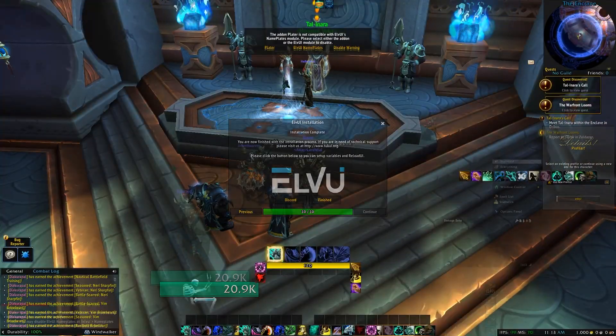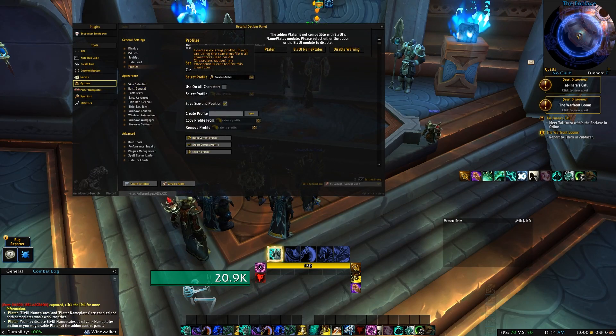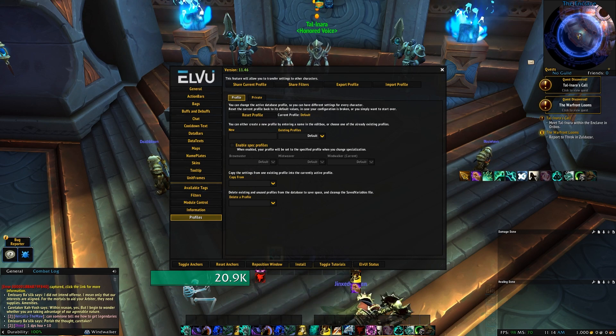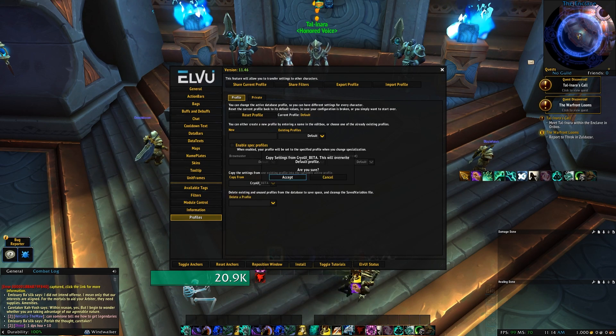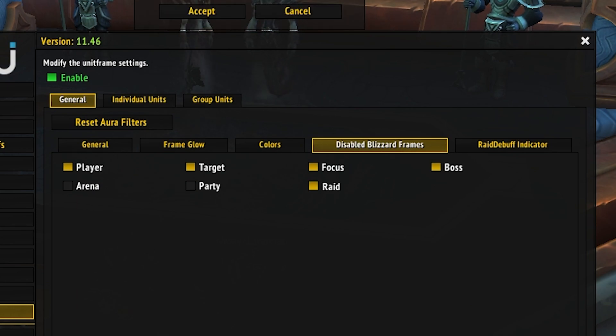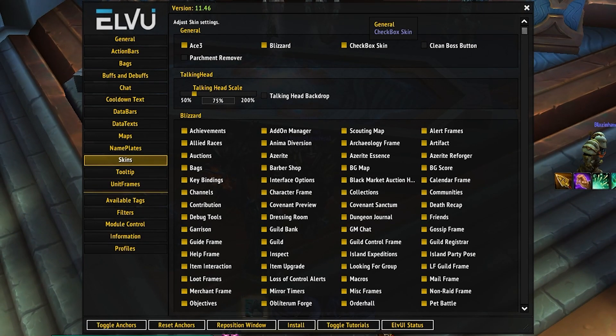Upon logging in, assuming you choose a level 60 character, the first thing to do is set up your UI. Spending some time on it now means you can spend less time on it later. Should you choose to make another character, simply copy over all the data and be on your way. Keep in mind some addons are not working at 100% with the current beta build, so be patient and keep an eye out for updates.